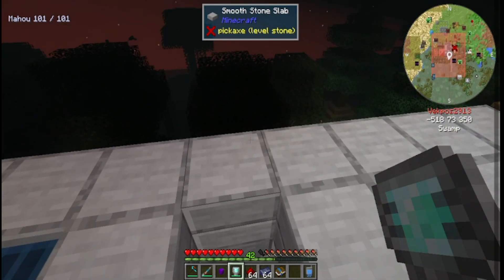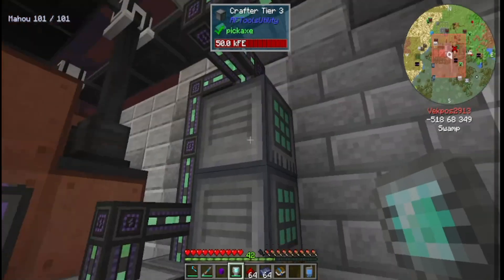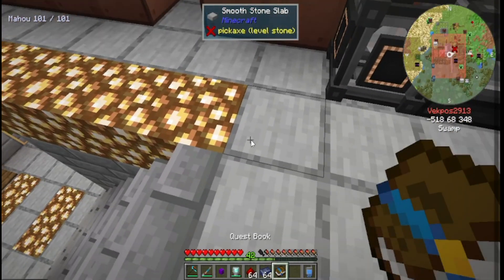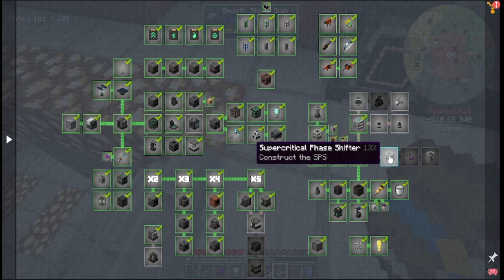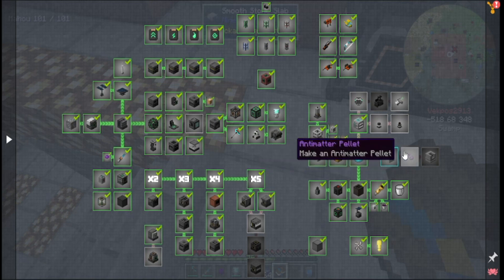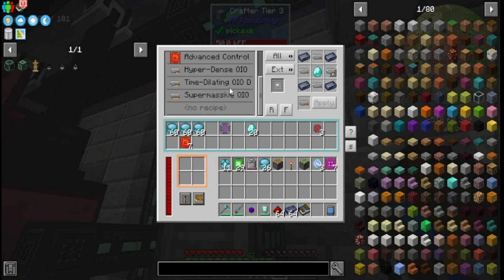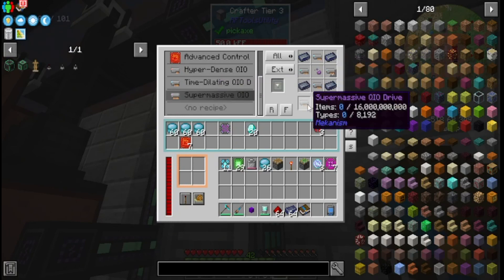I also decided we're going to wait for a while until I get enough holding anti-matter pellets to make the super critical phase shifter. I definitely want to make this because I want to make anti-matter pellets in order to get the super massive DQIO drive.